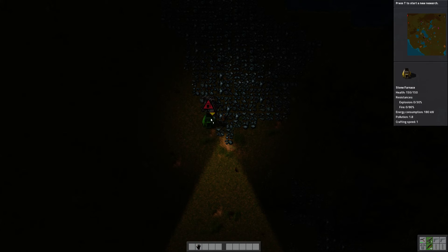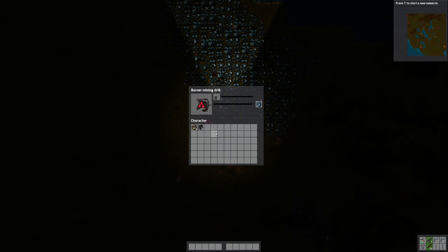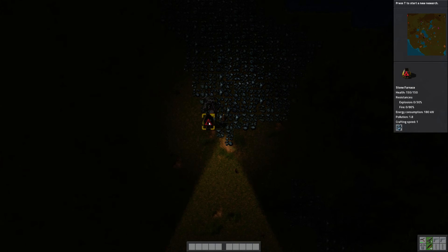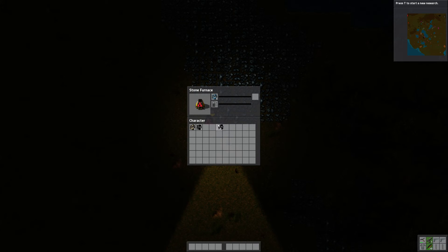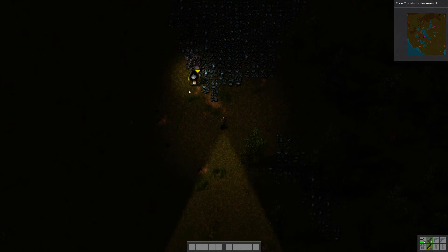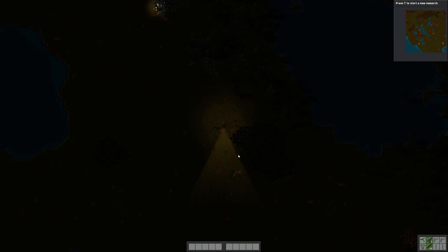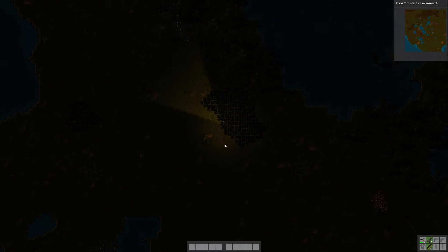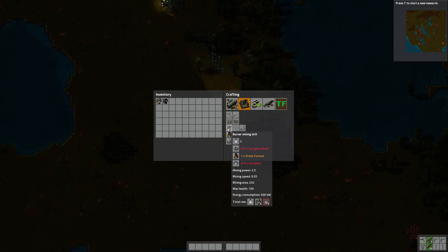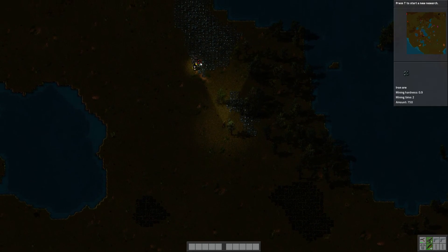If I press 2 I'll be able to place the furnace right next to the burner mining drill, so it's going to mine up iron and dump it into this furnace. We'll take a few bits of materials and set up from there. Pressing Alt, I can see what's actually being made in that furnace - that's going to make iron plates. We can make one more stone furnace and another burner mining drill to duplicate this setup.